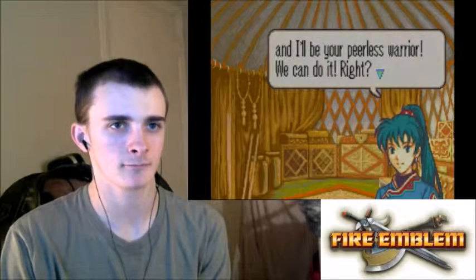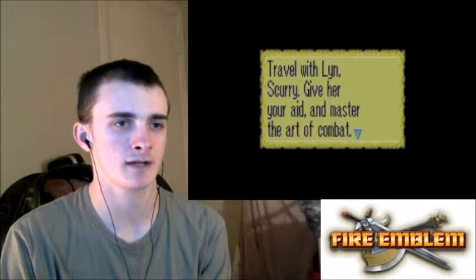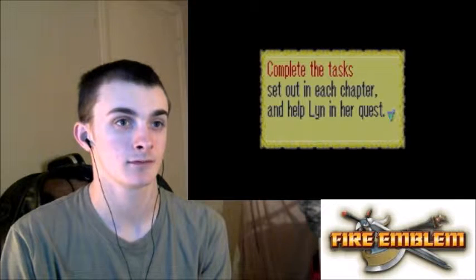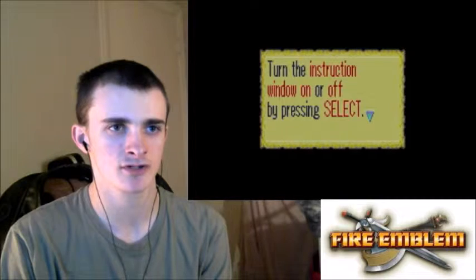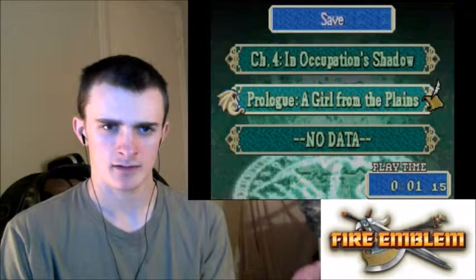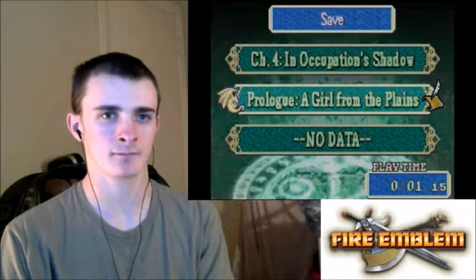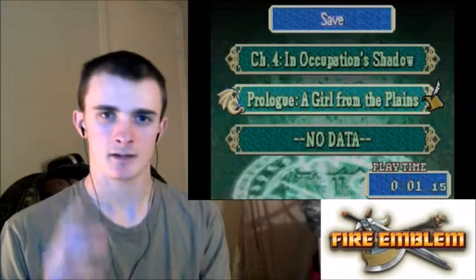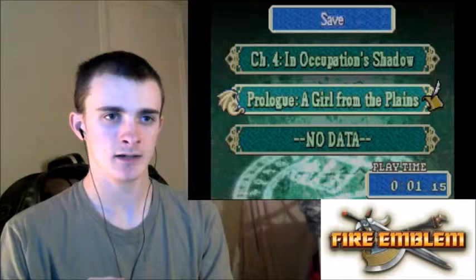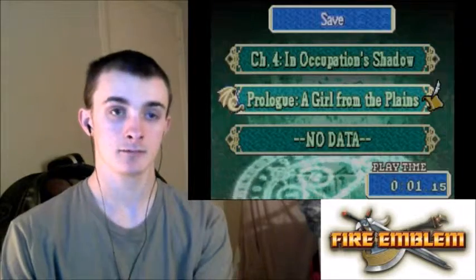'We'll be better off working together — I know it. You'll be my master strategist and I'll be your peerless warrior!' Yeah, we sure can. Then a tutorial window pops up telling me to travel with Lyn and master the art of combat, complete tasks set out in each chapter. So I'm going to go ahead and end the episode here. This episode was kind of boring — it was all tutorials. If you like the series and want to see more, leave a like, drop a comment, and subscribe. Take care and carry on!